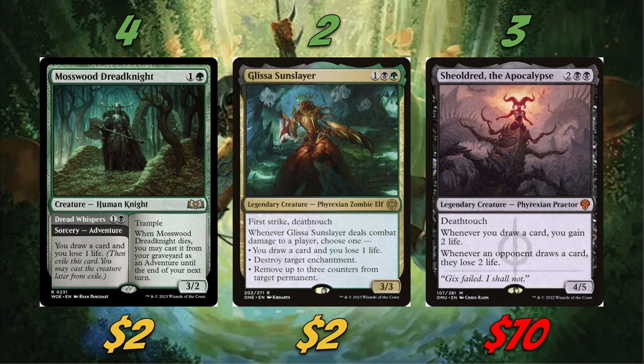Our next slide has some pretty staple Golgari mid-range cards. We're playing four Mosswood Dreadknight, two Glissa Sun Slayer, and three Sheoldred the Apocalypse. A quick disclaimer: you don't have to play Sheoldred for this deck to function — it's just that Sheoldred is really good. There's a reason it's a $70 card; it sees play in every single format it's legal in. You could instead play another Cosmium Confluence, Vraska Golgari Queen, or really any solid black-green four-drop. The Sheoldreds are definitely not required.